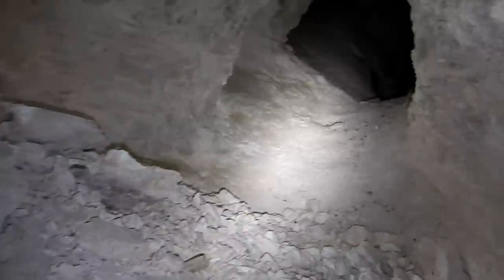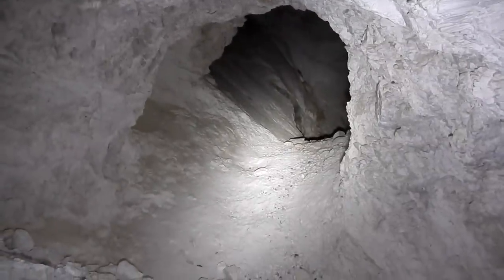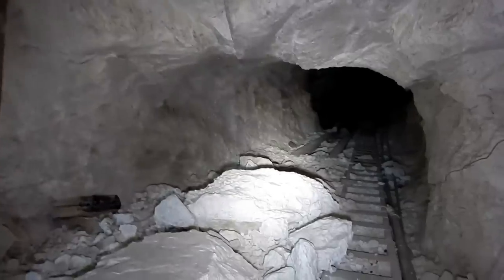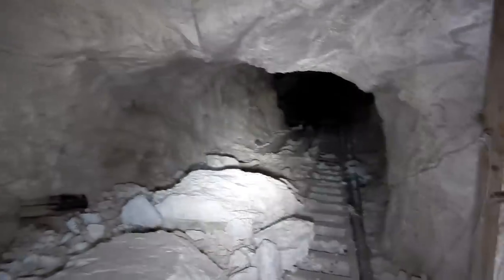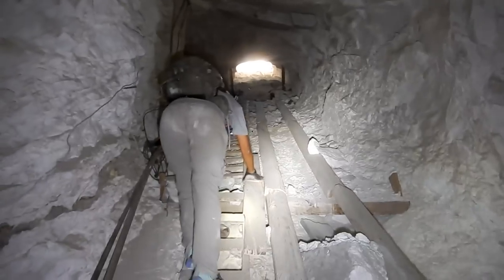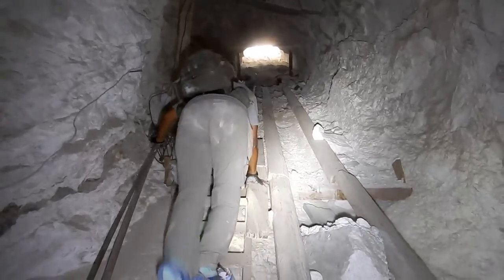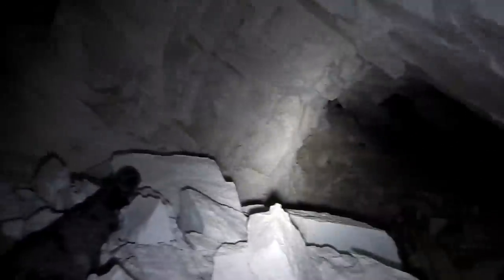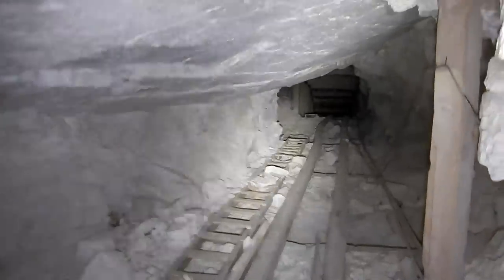Here we are partway down the inclined shaft. It looks like something over that way — the shaft continues down this way. Let's go a little deeper; there's a ladder here. Looks like we have a drift level here. This is looking back up — we're probably 100 feet down or more.